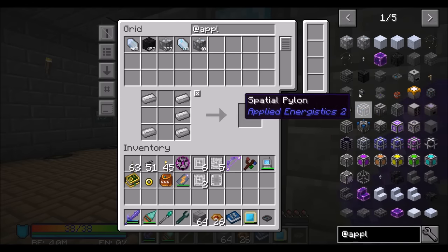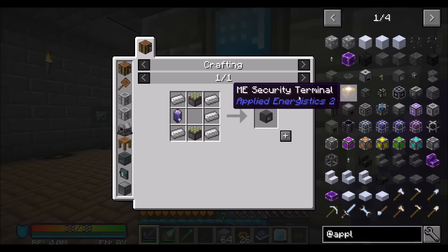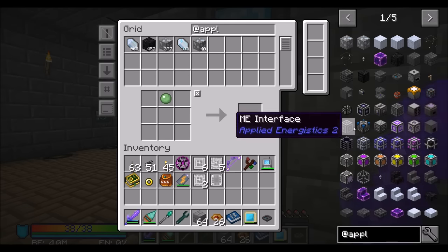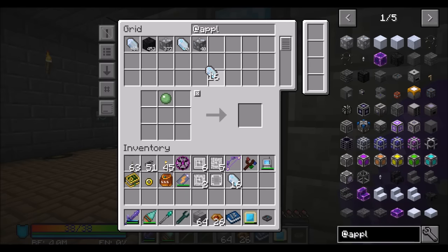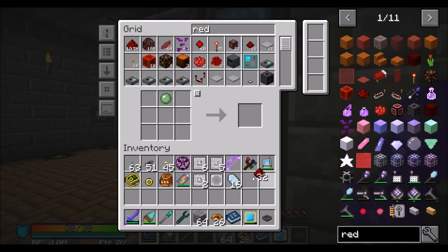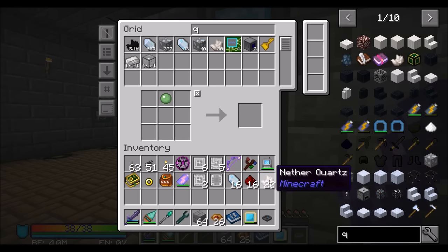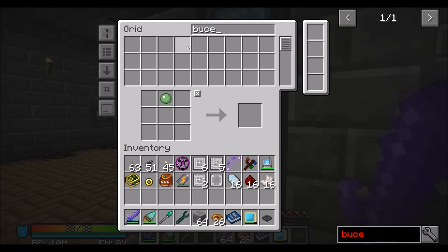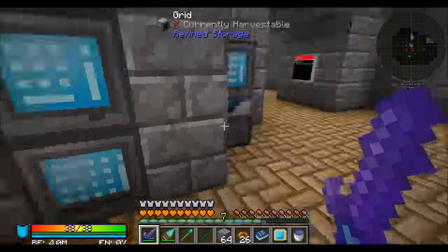An inscriber is a neat little device. To make one I need two sticky pistons and a fluix crystal. A fluix crystal is not too hard to get — it's redstone, charged certus quartz, and nether quartz — and these three things have to be combined in water. So I need a bucket of water.